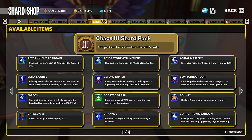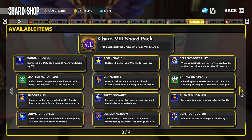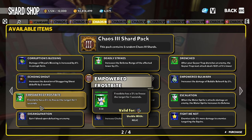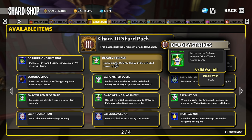Moving on to Chaos 3 — which is the same as Chaos 8, as they share the same number of shards in their pool. Say you're targeting the Deadly Strikes shard: to have a 50% chance you'd open 31 packs, for a 75% chance 61 packs, for a 90% chance 101 packs, and for a 99.99% near-guarantee you'd have to open 384 total shard packs to get one single Deadly Strikes shard.